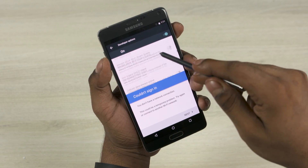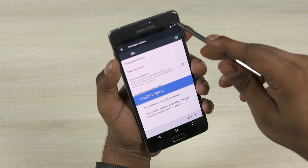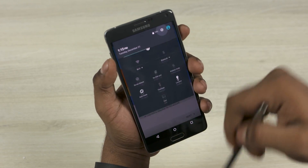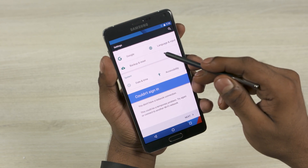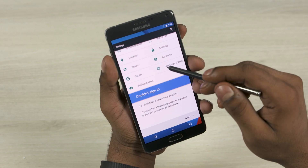The next thing you need to do is make sure you back up all your apps and data, because you will be losing all your apps and data here. Just make sure you back it up, and once you've done that, head on over to the download section in the description — there'll be a link there.